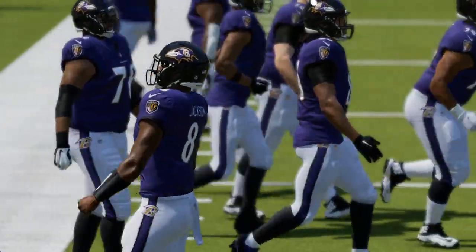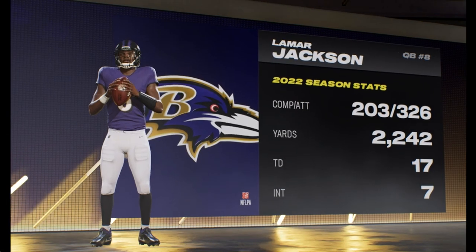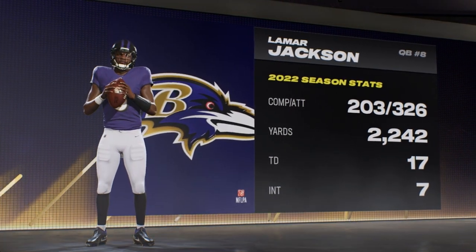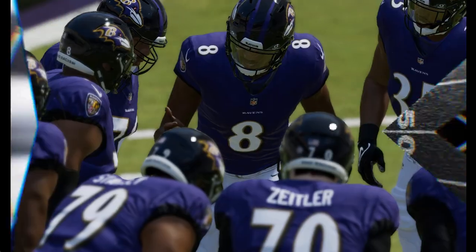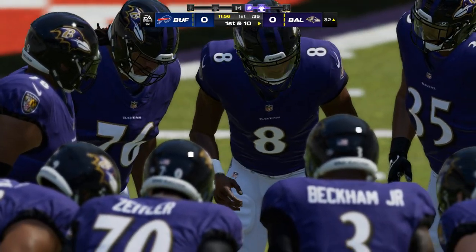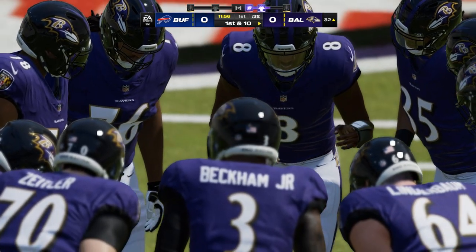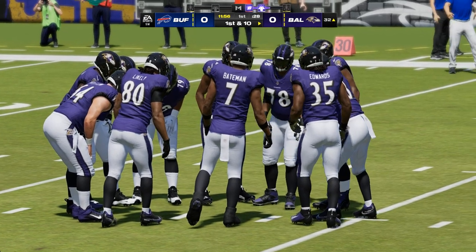Here comes the Ravens on offense and the man in charge from Louisville, the former MVP, Lamar Jackson. What he's thinking about right now is first down — let's find a way to make a big play. Because when you get a sudden change situation and that defense has to rush onto the field unexpectedly, you might catch them having a defensive breakdown.